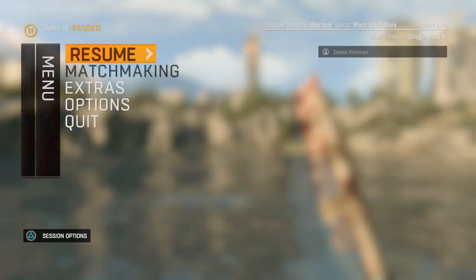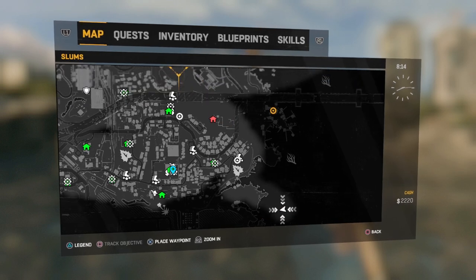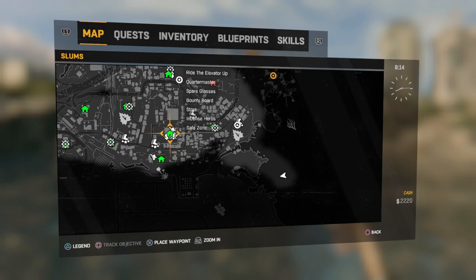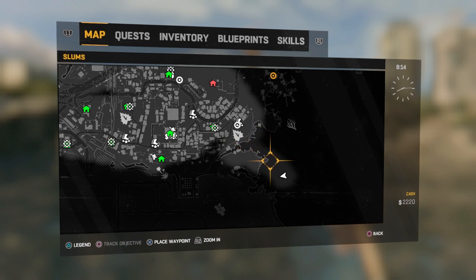I am right now right here on the map. This is in Haran. That blue marker's the tower right here. So if you go east of the tower until you hit water and then swim along the coast, you'll see this little rock area right here.